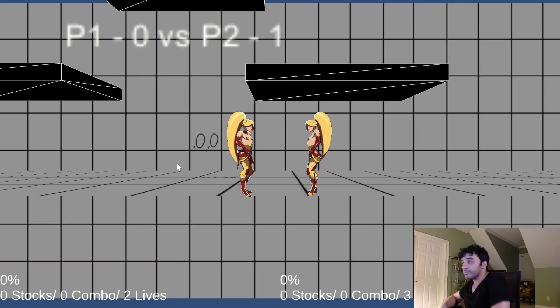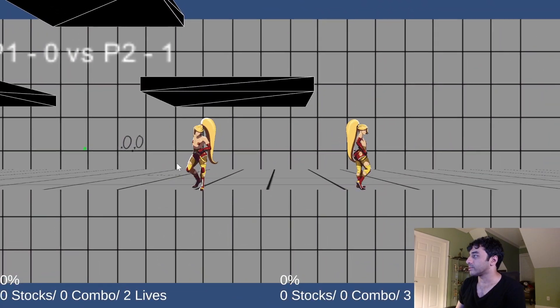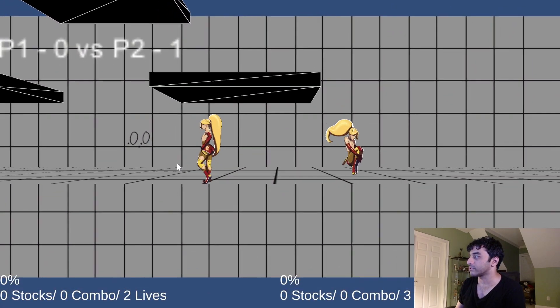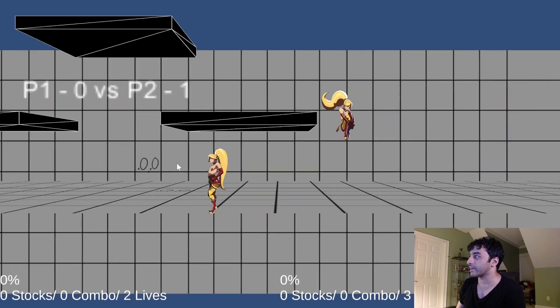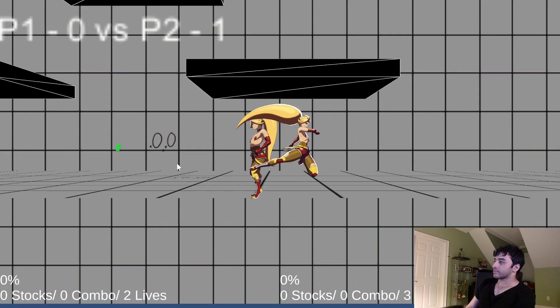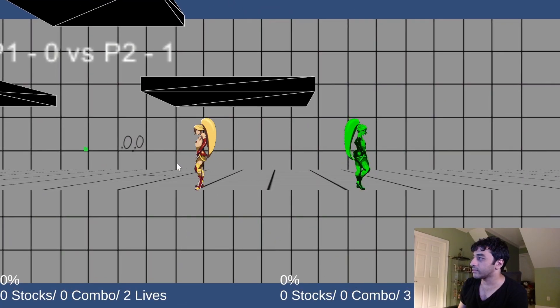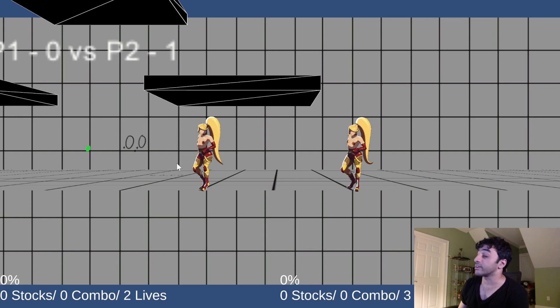So here we are in the game. Basic system mechanics like in all games: you can walk, you can jump, there's a short hop and a full jump, and you can double jump, and you can fast fall. On top of that, you can dash, you can dash around, or if you hold it, you can run. And you can shield, and you have three air dodges.